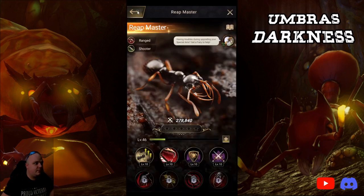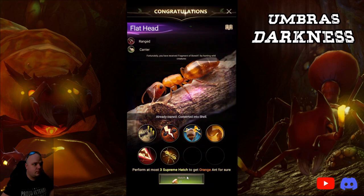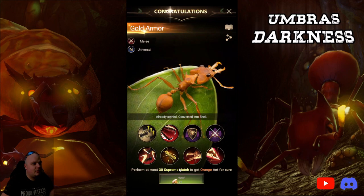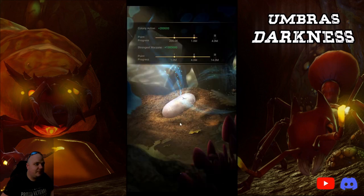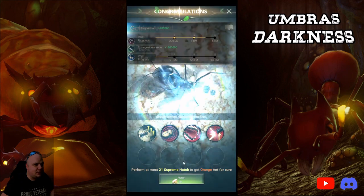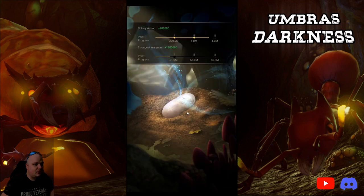So we got flathead, black shield, black shield — this is our guaranteed gold armor, which is unfortunate because we already have it at two star. Can we get one more before the guarantee? Usually on hatch day when I'm hatching a bunch of orange eggs I get like two in twenty, but it just seems to be no love this time.